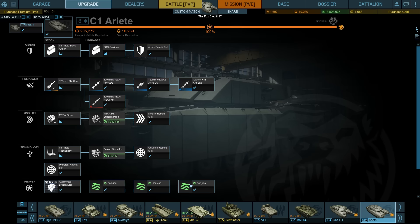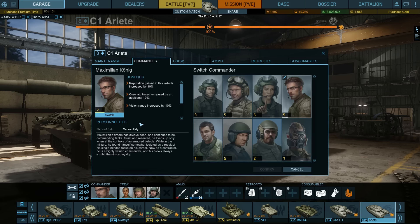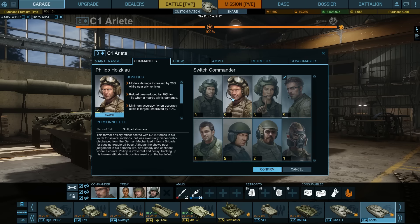For the crew, I have the commander Maximilian Koenig to increase reputation gains during weekend grinding. A different commander like Mr. Holtzklow would probably be better, because your minimum accuracy is going to be a bit better, your reload time is a bit better when an ally is damaged — and that actually happens quite a lot. He also increases crew hit points by 20% and vision range by 10%.